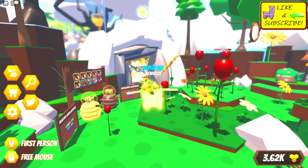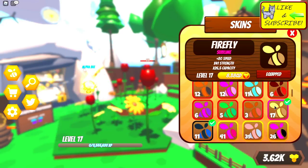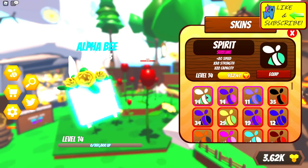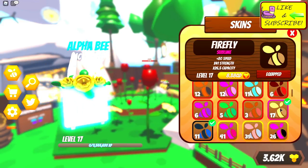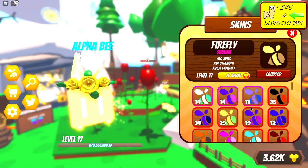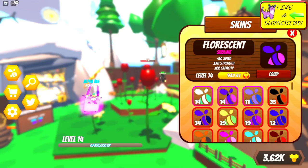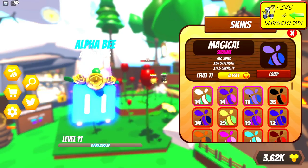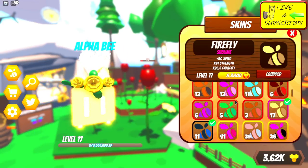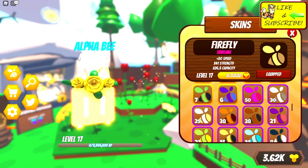Let me know in the comments what you guys think of the new Alpha Bee. Let's check what it looks like. The one we have equipped is a level 17 Firefly sublime, but I've also seen it at level 14. I definitely want to keep this guy equipped — he has 41 strength and looks pretty powerful. The other sublimes are: Spirit level 14, Fluorescent level 14, Magical level 11 — just beautiful. The Firefly and I think that's all of them. We've got four or five sublimes total.